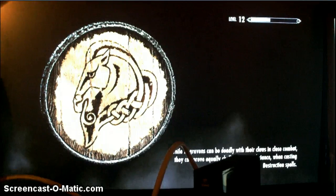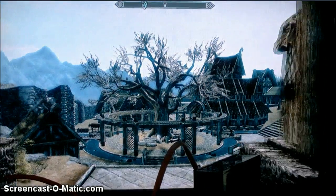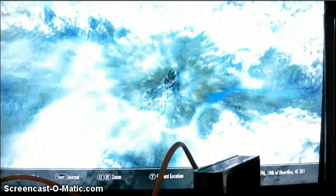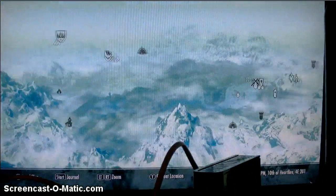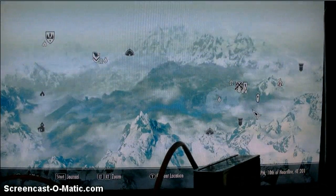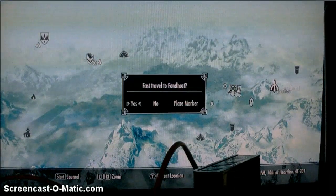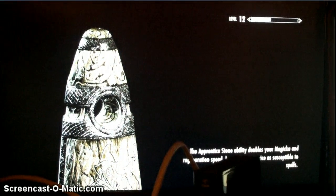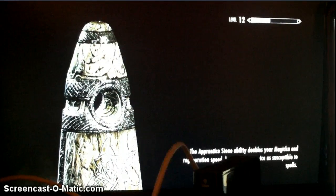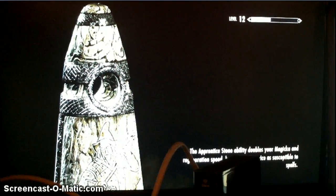It looks like I'm all loaded. Here we are. I'm going to go over to Riften, and up on this mountain there is — it's by the Shadowstone and it's called Forelhost. It's a Dragon Priest area, a place where a Dragon Priest is. And it's actually a quest — not like a miscellaneous quest, it's like a main quest.